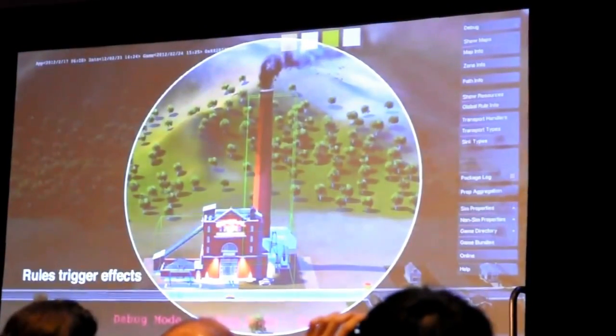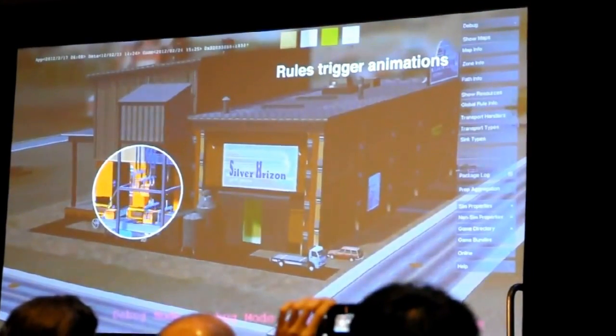Every time a rule runs, you see a puff of smoke come out. So you can basically look down at your city and instantly see what's working and what's not.